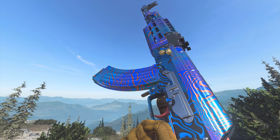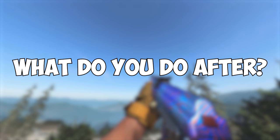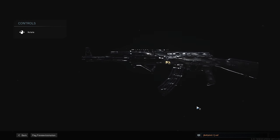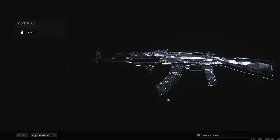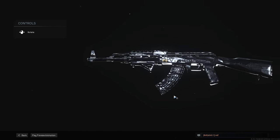At this point in the COD life cycle, most grinders who wanted to work for Damascus either have it or are close to finishing it. But what do you do once you unlock it? For most grindaholics, the next step is going for obsidian. But in my opinion, it's kind of lackluster and not really worth the effort in grinding for it. But since we're on the topic, I'll address it.